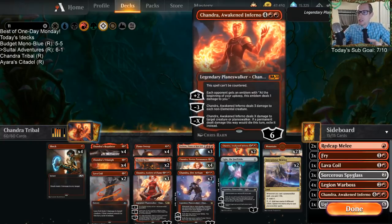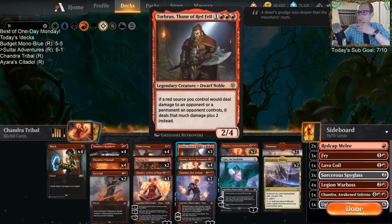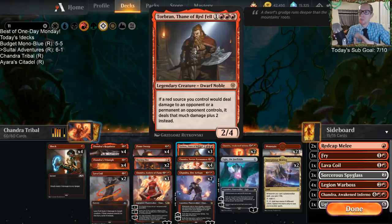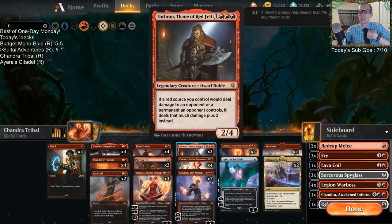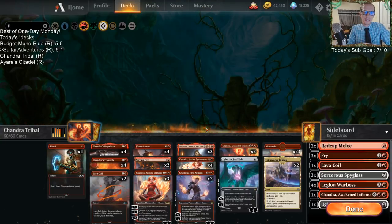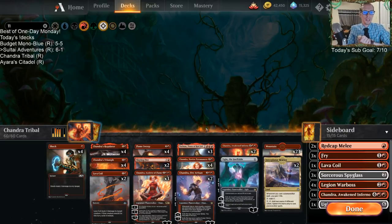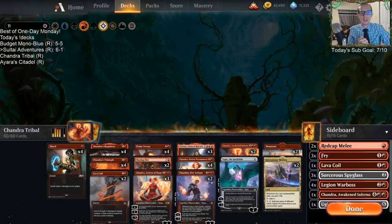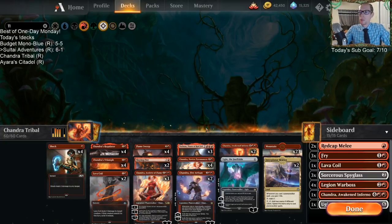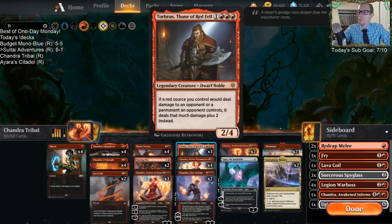I want to try out how Torbran does in our deck where all of our red burn spells get to do an additional two damage. Flame Sweep does four damage to everything with Torbran in play — that's pretty awesome. Shock does four damage, Lava Coil does six, Chandra's Triumph could do seven if we have a Chandra planeswalker. Torbran adds two damage if a red source would deal damage to an opponent or a permanent an opponent controls, so Flame Sweep doesn't do four damage to our own stuff — thankfully.